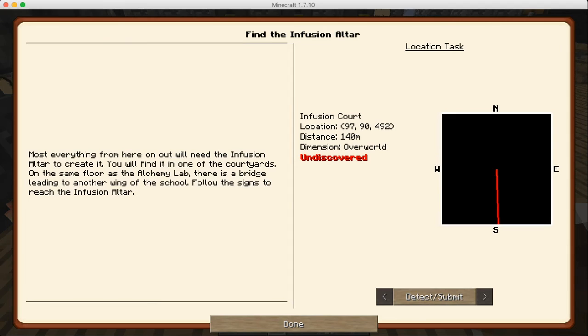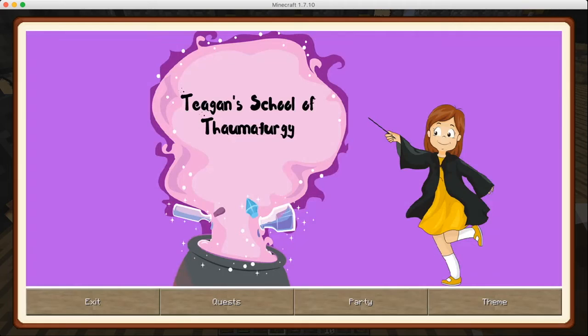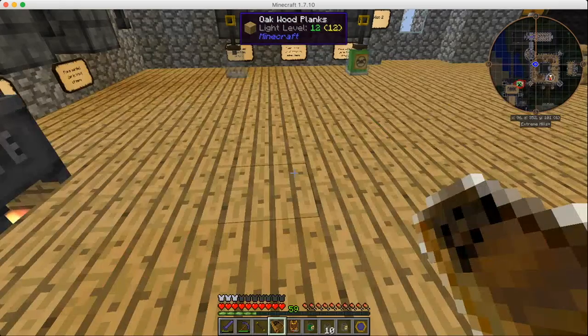What we need to do here is find the infusion altar. Most everything from here on out will need the infusion altar to create it. You'll find it in one of the courtyards on the same floor as the alchemy lab — there's a bridge leading to another wing of the school. Follow the signs to reach the infusion altar. So let's go do that.